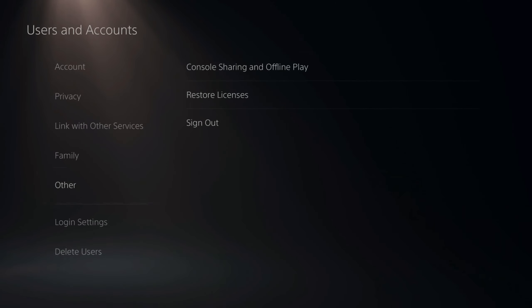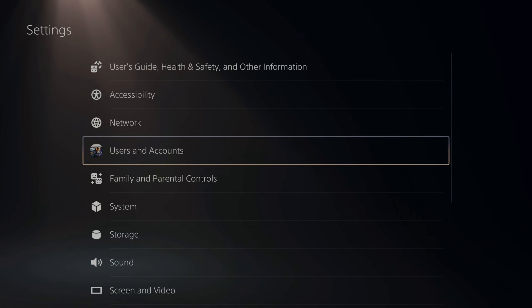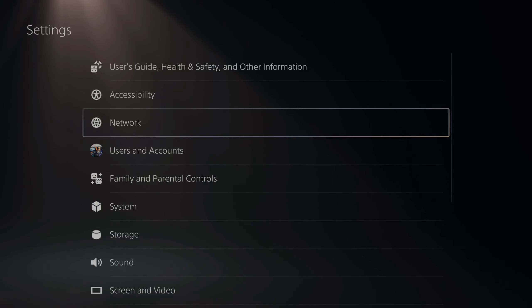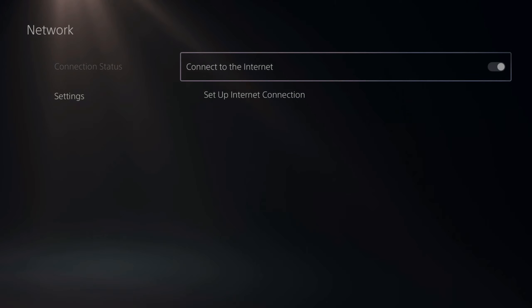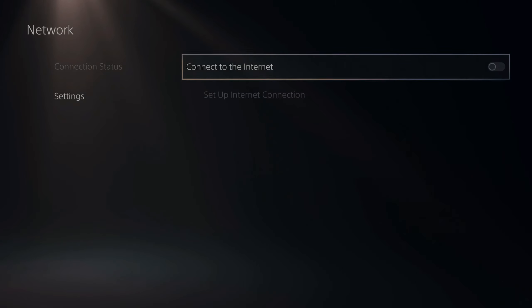Then let's go on down to where it says network under settings. Let's go up here and select this, then go down to settings and go over to connect to the internet and disable this.